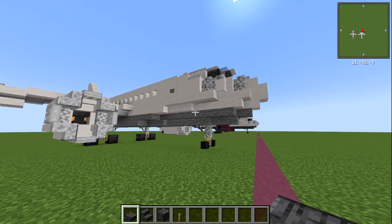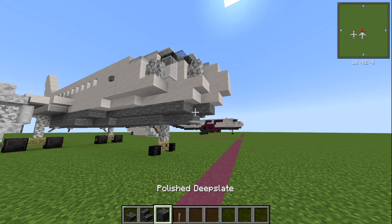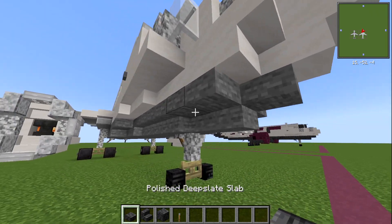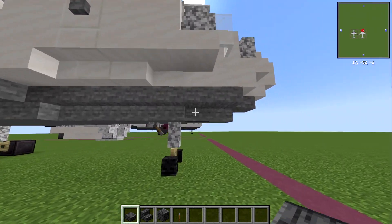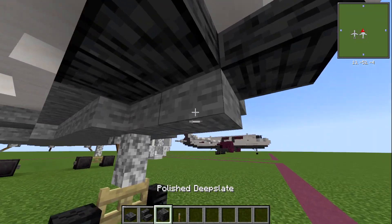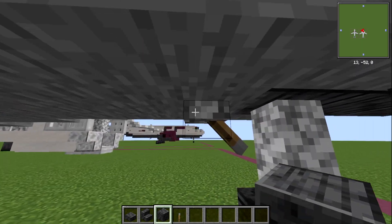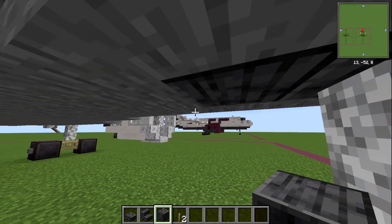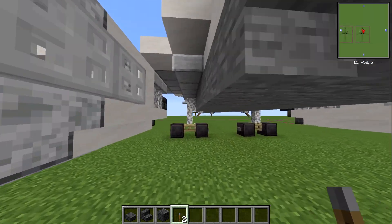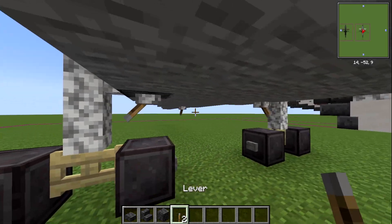First, the bottom of the plane is going to be made up of polished deep slate slab, stair, and polished deep slate block. I'm going to need to replace the stone layer from the original — every slab replaced with a polished deep slate slab, every block with a polished deep slate block. That also means wherever you've got a lever, make sure you replace that too.